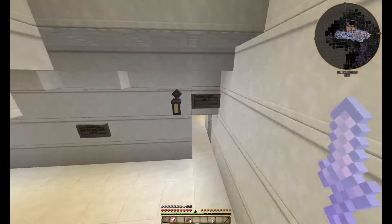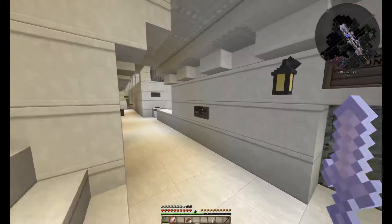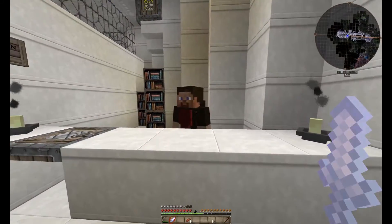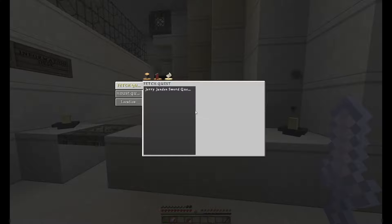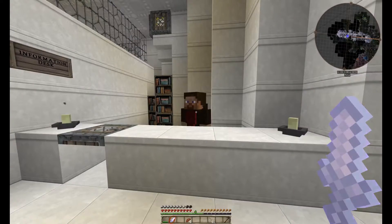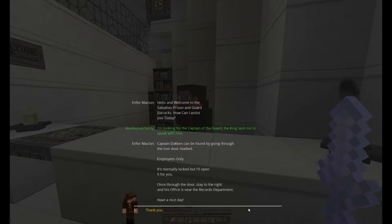Down below. This door closed on me — it's employees only, obviously. So I can't go that way. This is a booking and information desk. Let's ask this guy where the captain of the guard is. This is the quest you were just given by the king — it tells you to go speak with the captain of the guard in the lower levels. Since we're near the prison, let's ask this guy. He says: 'Hello, and welcome to the Salvation Prison and Guard Barracks. How can I assist you today?' I'm looking for the captain of the guard — the king sent me to speak with him. 'Captain Dakin can be found by going through the iron door marked Employees Only. It's normally locked, but I'll open it for you. Once through the door, stay to the right — his office is near the records department. Have a nice day.' Thanks. What a nice guy — that is a crazy beard though, looks like a bib.